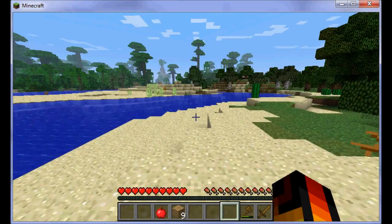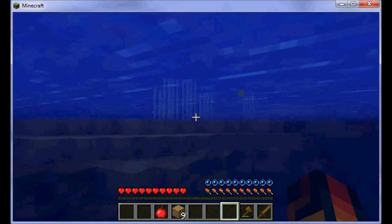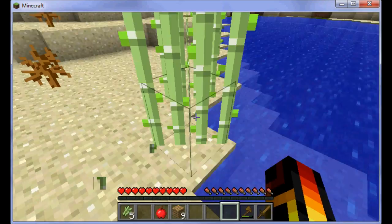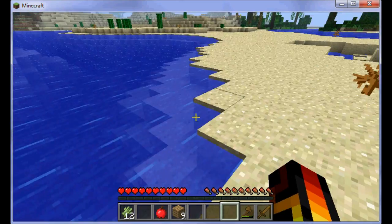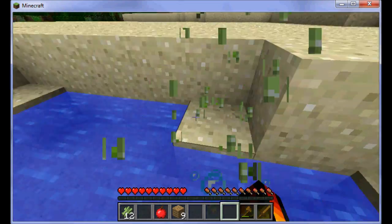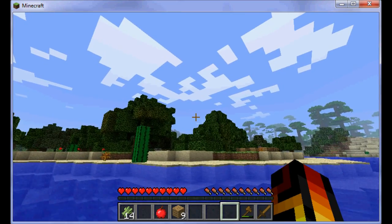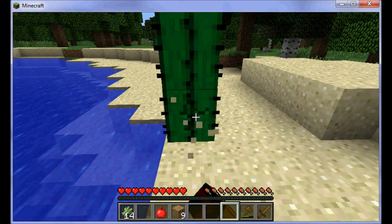Some sugar cane — I will just go quickly and get this. To get sugar cane you just need to hit the bottom and the rest of it will fall down. And with sugar cane you can make sugar cane farms, which I will show you how to do later. And also cactus — you can make farms with cactus and you can use it to protect your house.